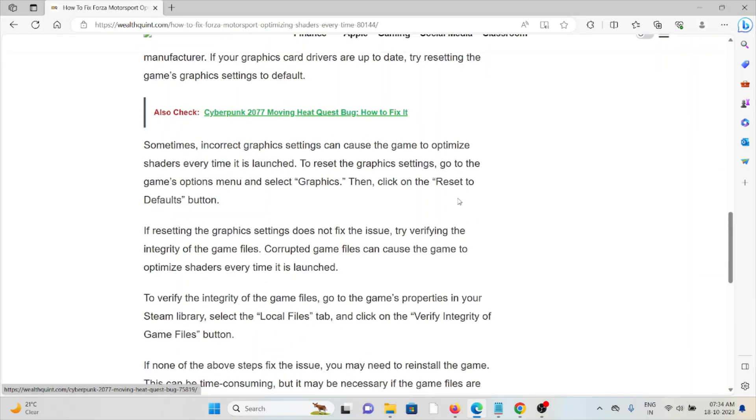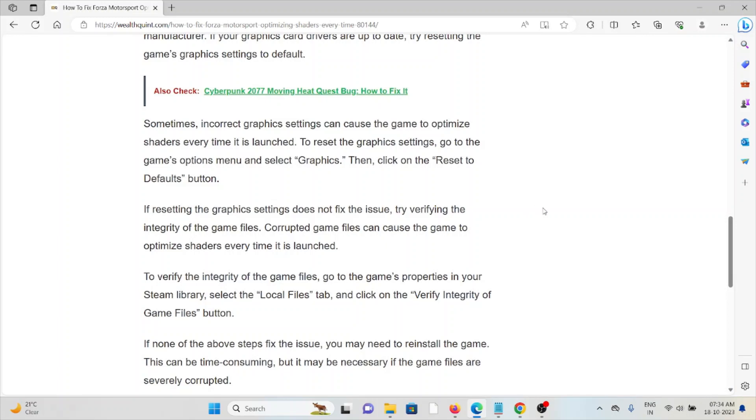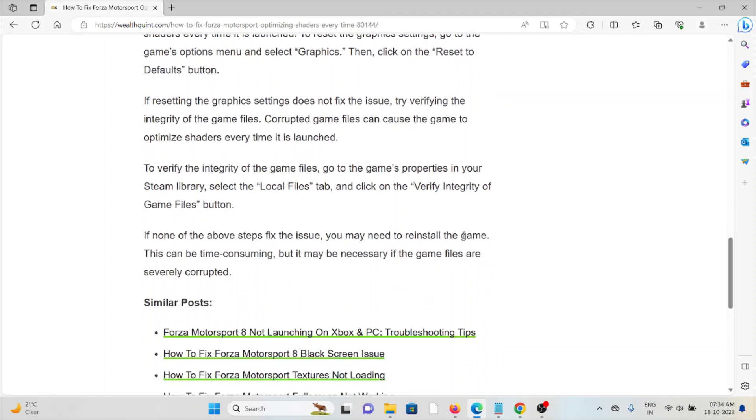If resetting the graphics settings does not fix the issue, try verifying the integrity of the game files. Corrupted game files can cause the game to optimize shaders every time. To verify the integrity of the game files, go to the game's properties in your Steam library, select the Local Files tab, and click on Verify Integrity of Game Files.